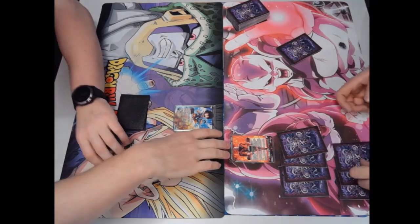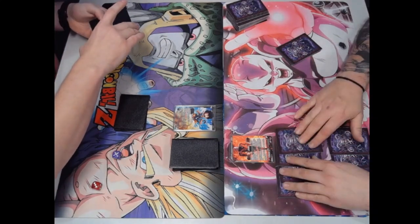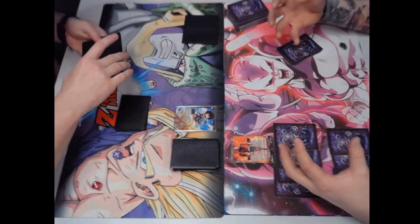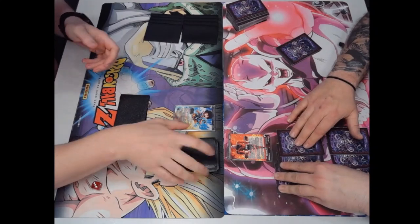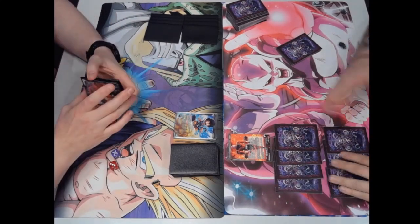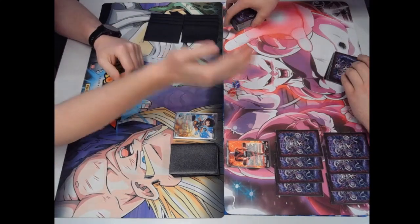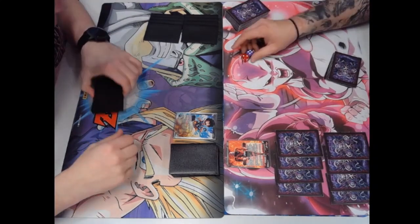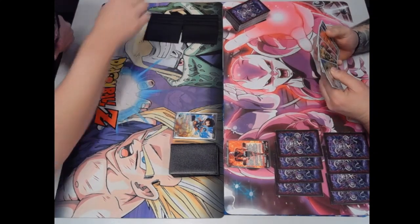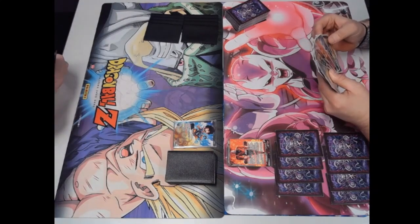The new red Jiren leader can be an absolute powerhouse. That eight-cost is absolutely insane — draws a lot of cards, or at least filters through to get a lot of cards, because pretty much all the effects going up the chain add cards to hand. Being able to get free plays off the Legion effect or off the Unison is really really strong. It just matters if you see the chain or not.